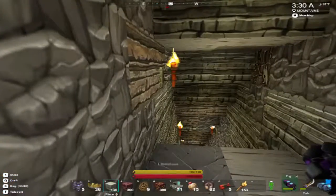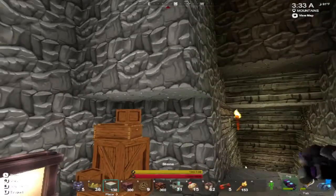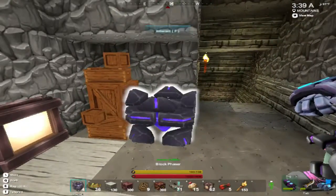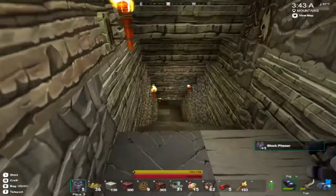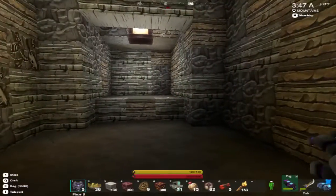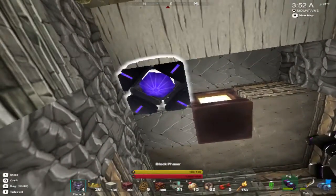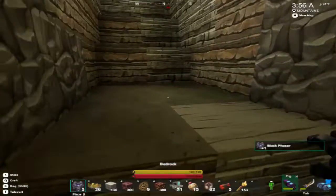Hey everyone, today I'm playing some more Creativerse. As you all know, I'm a big fan of mechanisms - machines basically. Machines like this one. This is a machine. So what I'm planning to do right here is I want to make a dungeon basically, a dungeon with a little bit more style. With our style world, this world is basically just nothing. Everyone just relies on style.